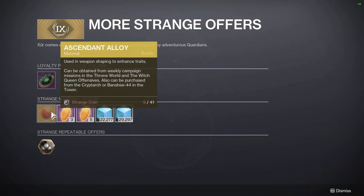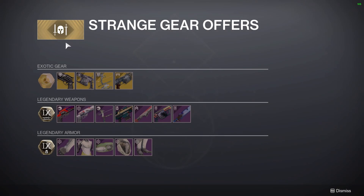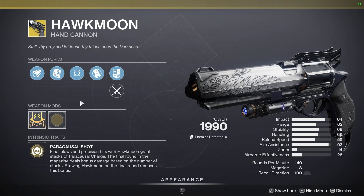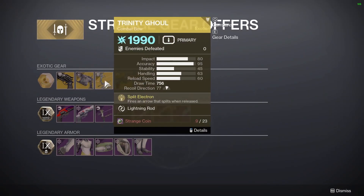For materials this week, nothing really special. Moving on to weapons, Hawkmoon has Moving Target this week. He's also got the Arbalest, Trinity Ghoul, and Prospector.